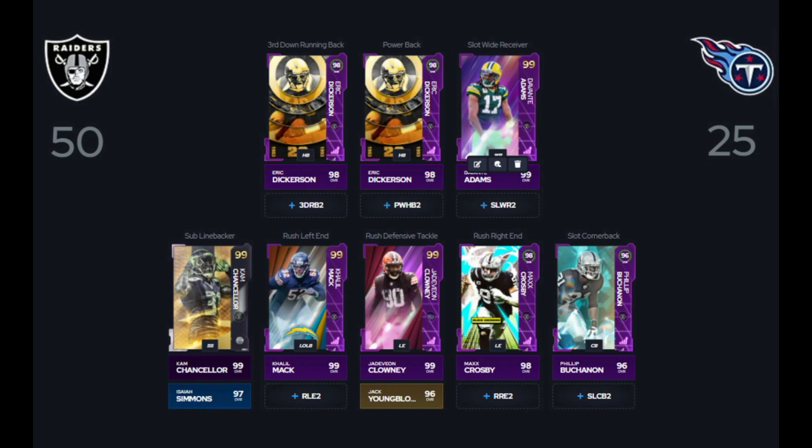For our edge rushers, Khalil Mack and Max Crosby — you definitely want to have them there. Khalil Mack's got 94 speed, Max Crosby's got 95 speed. They're both well over 95 for power move, finesse move, and block shed. We're going to put Jadeveon Clowney and Jack Youngblood as our defensive tackles 1 and 2 for our pass rush. And that's it for the specialists. I will put into the description the required cards needed that get the extra team chemistries. But that's it for today's video, guys — I hope you did enjoy it. Drop a like and subscribe so you can see future content, and if you want to see a couple of teams featured in a video like this, comment down below and I can try to get that done. Thank you all for watching.